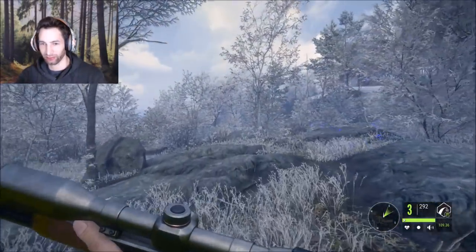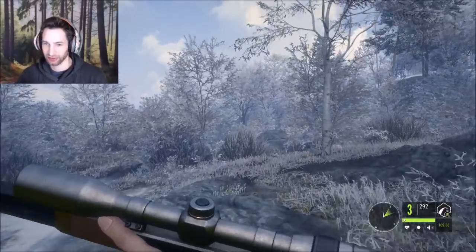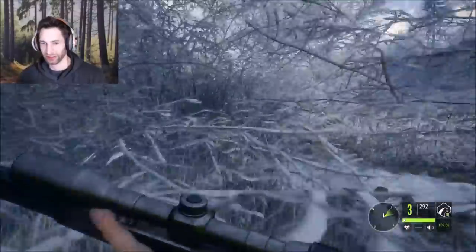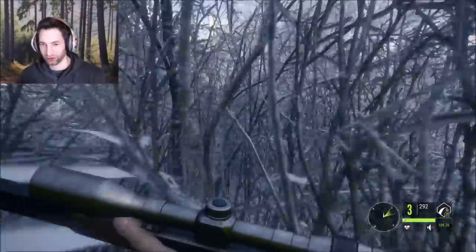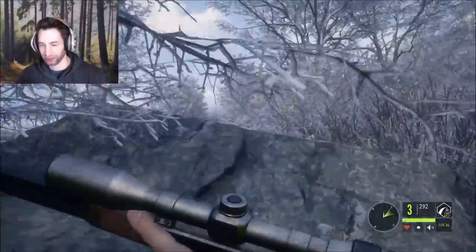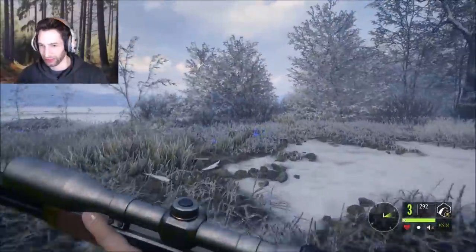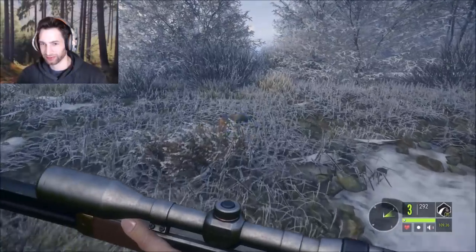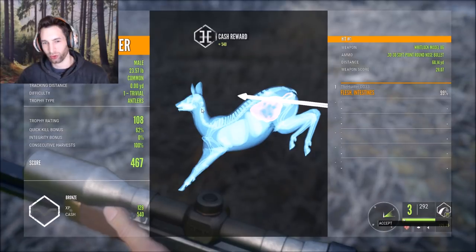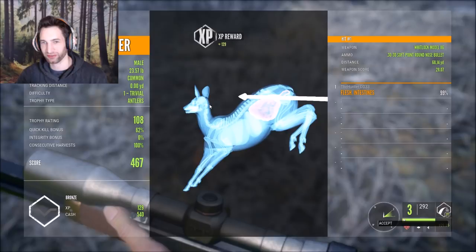We just smoked that musk deer on the run at about 40 or 50 yards out. That is a solid hit. The 30-30 is a little bit big for the musk deer, but we made a really good shot and he is down right up here. It was actually a decent male — he scores 108, total score of 467. We got 540 cash and 129 XP. The shot was 68 yards on the run and we made a decent shot.